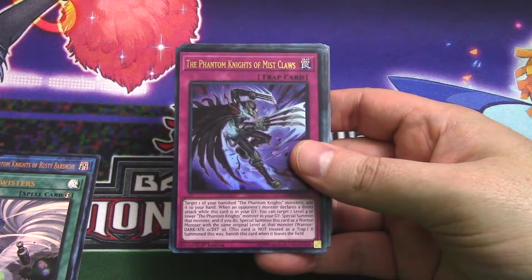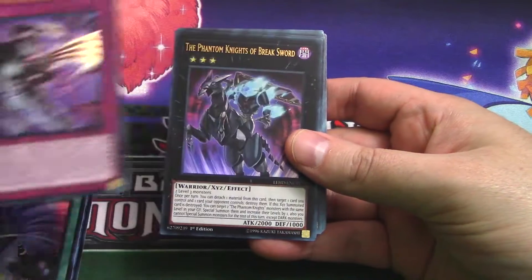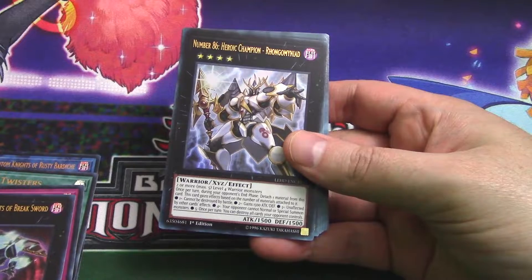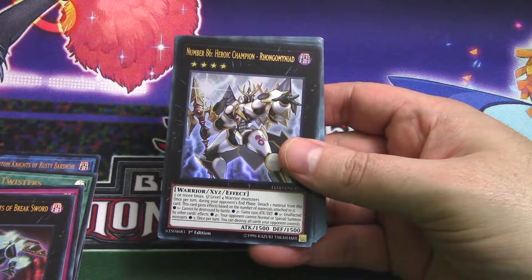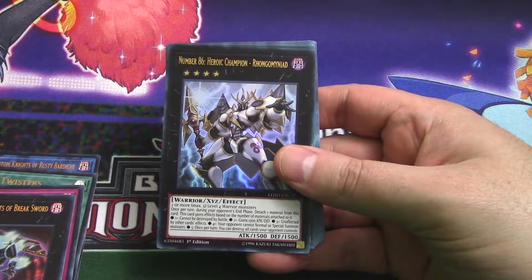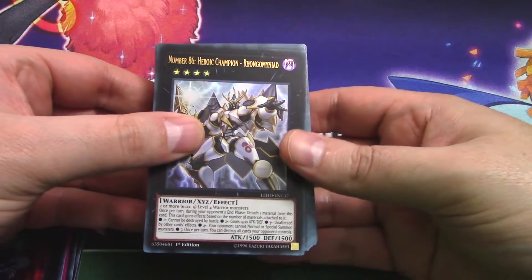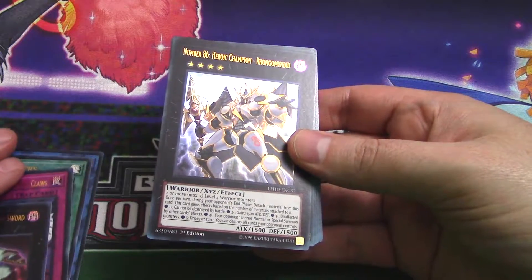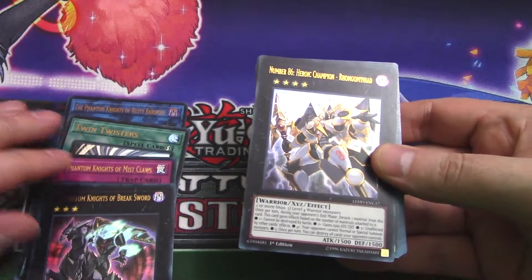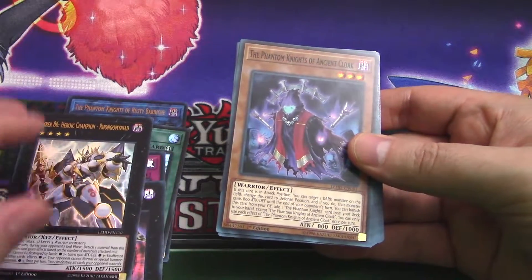The Phantom Knights of Mistclaws - reminds me of all the Blackwing monsters. The Phantom Knights of Breaksword. Number 86, Heroic Champion Rhongomyniad - that's not easy to read. Those are XYZ monsters. So we've got the Link monsters and XYZs - those are all the foil cards. Now we're moving into the commons.